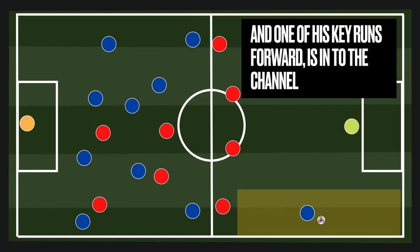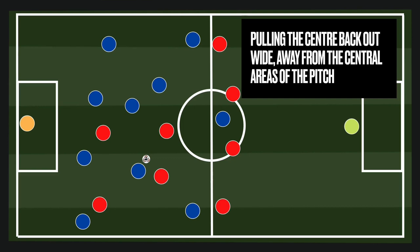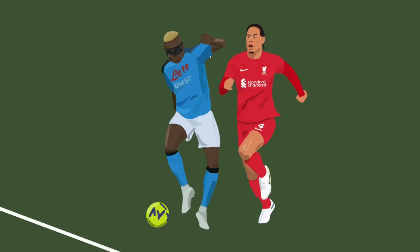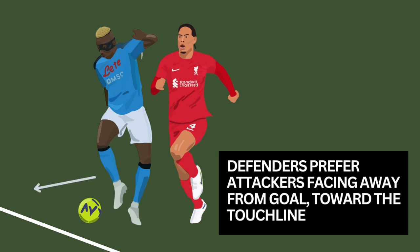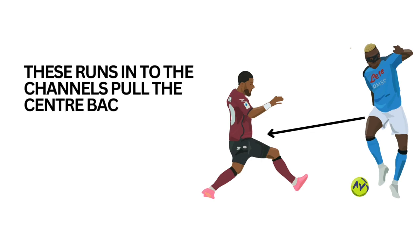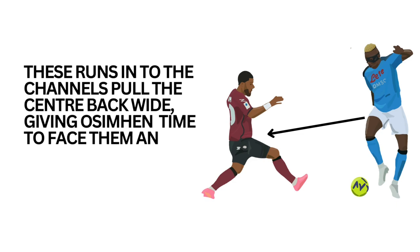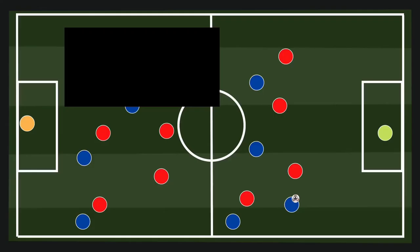His pace running into these channel areas allows him to get forwards nice and quickly. He might be wider from goal, but from these areas he can be a real danger. These runs to the channels pull the centre back out wider, away from the centre areas of the pitch. In these areas, Osimhen can isolate that centre back — and isolating the centre back is something he really wants to do. Getting slightly wider, closer to the touchline, pulls the centre back away from the safety of the centre. Defenders prefer attackers facing away from goal, but Osimhen with his pace can pull the centre back wide, get the ball, and face them — going one on one in the final third.